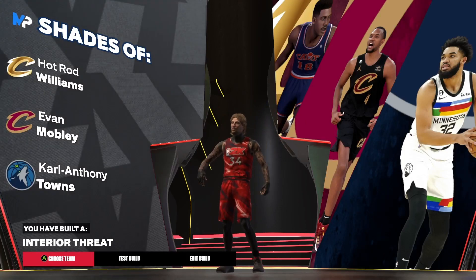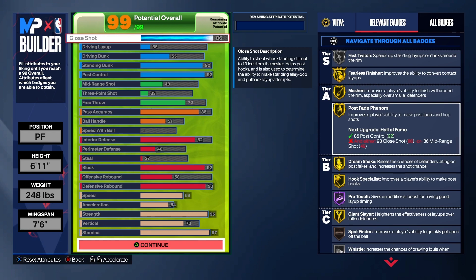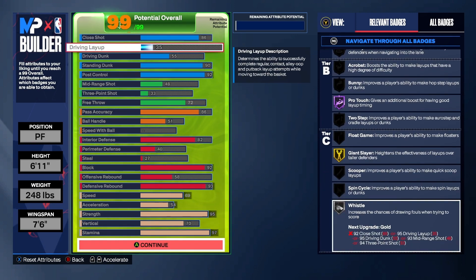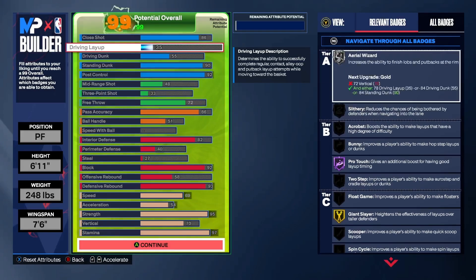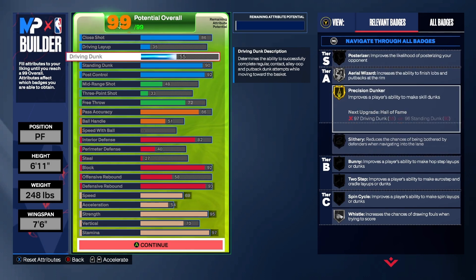Now this build we got here — we got a 6'11 power forward, 248 pounds with a 7.6 wingspan. You can make this a center if you want, it really doesn't make a difference, but I just made him a power forward. There's literally no difference between the two.